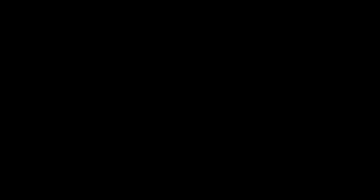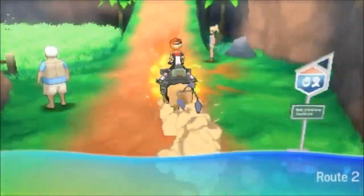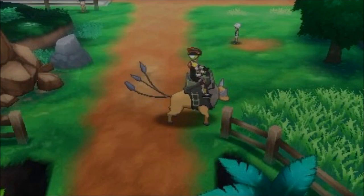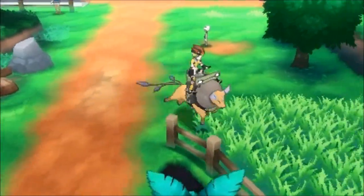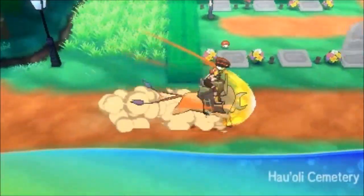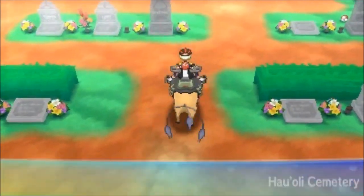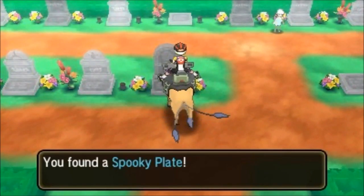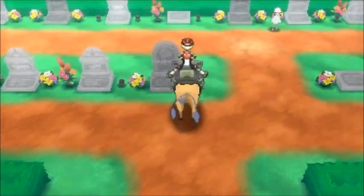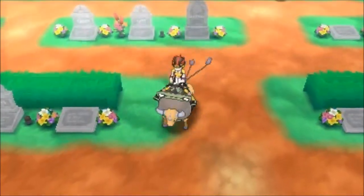Next, we're going to head on out to Route 2. Let me throw down a Repel really fast. We're going to head on over here into the Cemetery. There's going to be a Machamp — normally there's a Machamp standing to my left if you guys haven't done that yet. But the Spooky Plate's going to be at this one right here, so we just take the main road up and you'll get there.